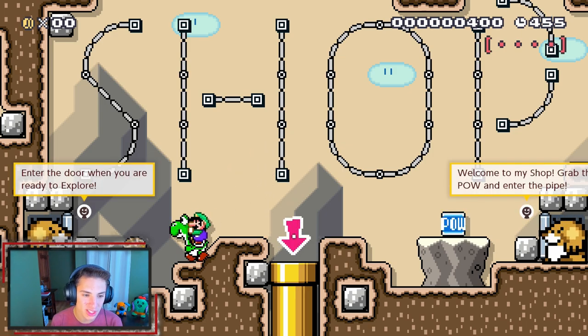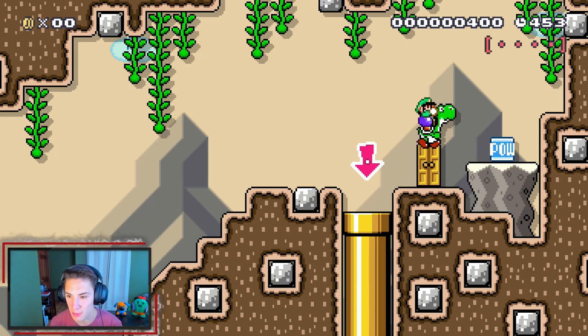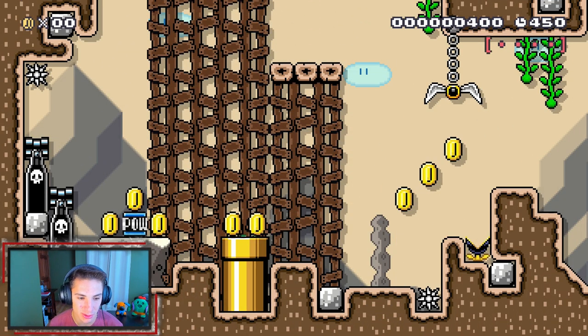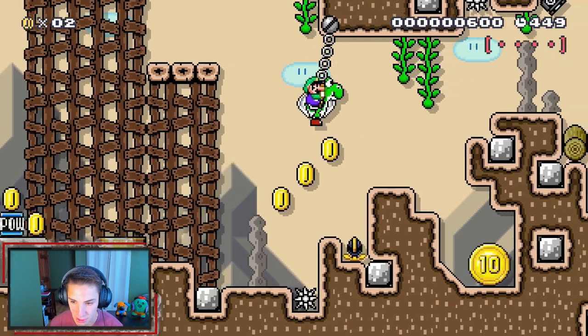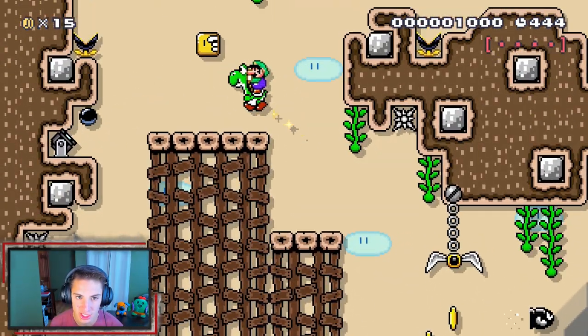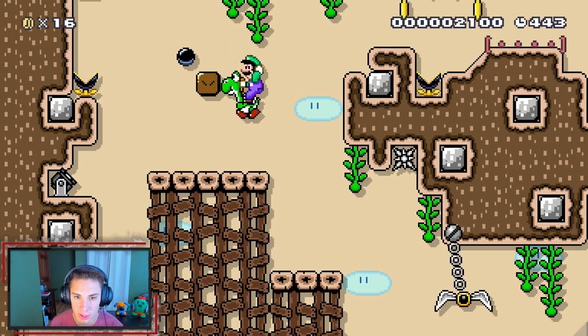We can actually go into this door when we are ready to explore, and we are ready. We're gonna grab this power block right off the bat — didn't really do much, but we can head back down this pipe. Heading up here to get a sting star — let's grab this 10 coin. I see a red coin right there which we'll get in just a little bit.